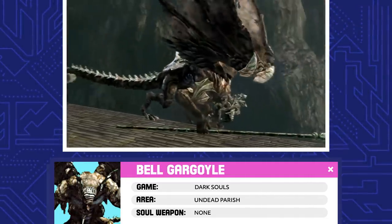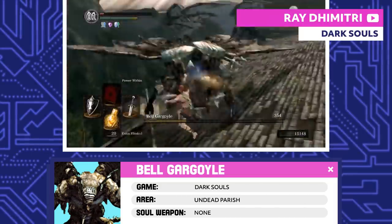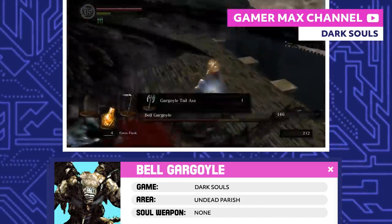Bell Gargoyle. You finally reach the bell tower, but you still have to stop the Bell Gargoyle guarding it — both of them. A second one shows up after you do enough damage to the first one. Aim for the tail; if you cut it off, you'll get the Gargoyle Tail Axe.